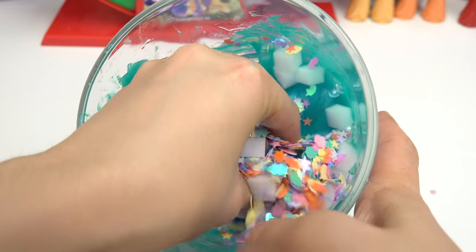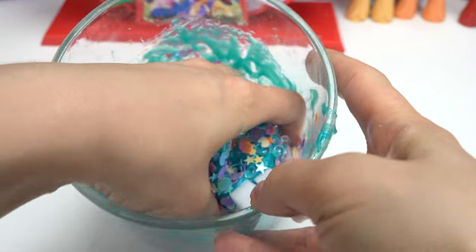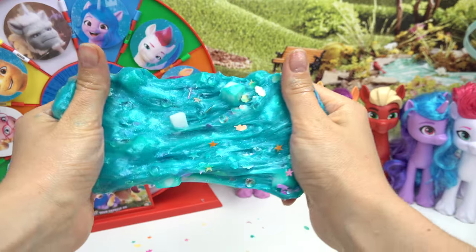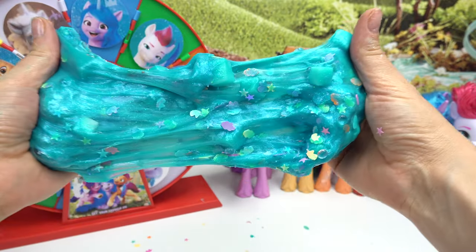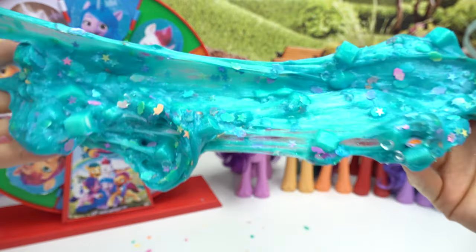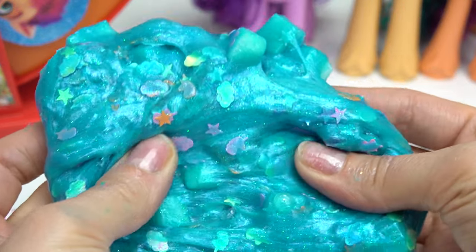Alright, Kaboodle fans, I'm just going to go in here with my fingers and start mixing all of these add-ons in. I wonder what this is going to look like once we're all done. I thought these jelly cubes would mix into the slime, but we shall see. Here is our My Little Pony slime that our spinning wheel picked for us — we've got giant jelly cubes, confetti, and it's a turquoise slime. This was super fun to make. Now let's see if this is going to glow in the dark. Wow, this slime totally glows in the dark!